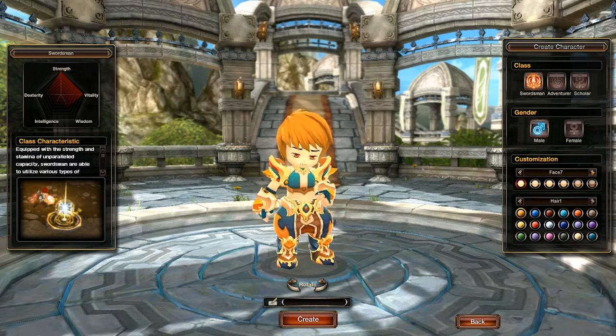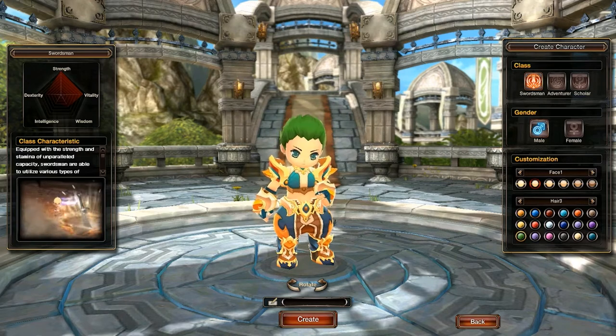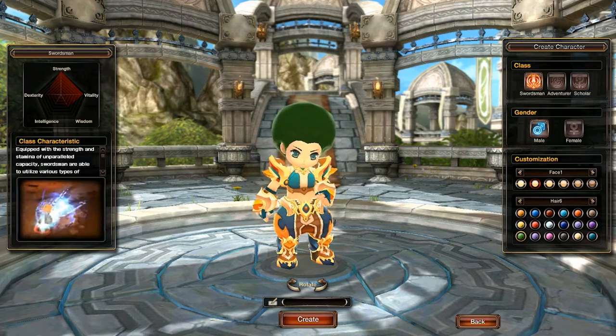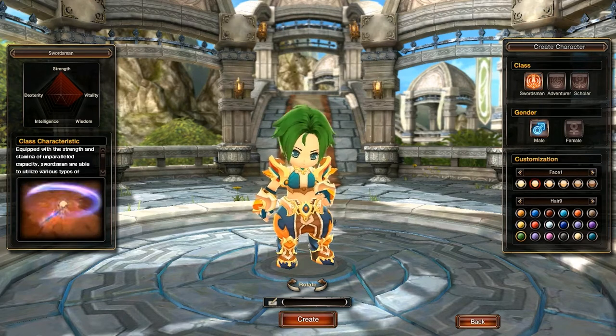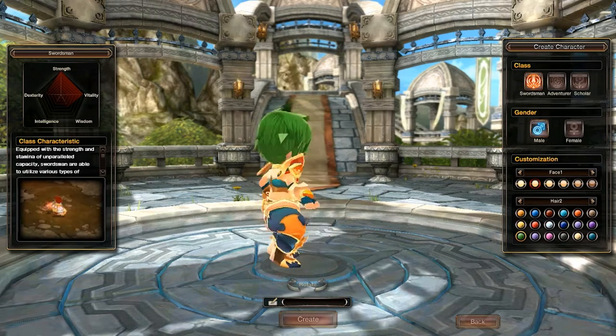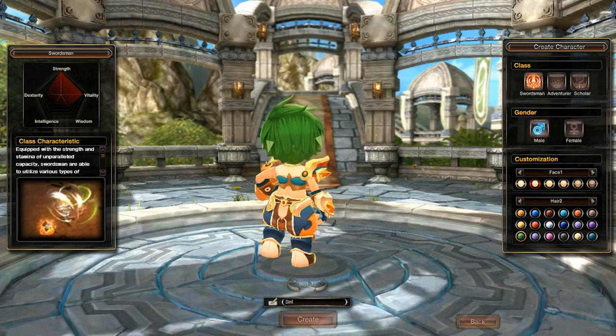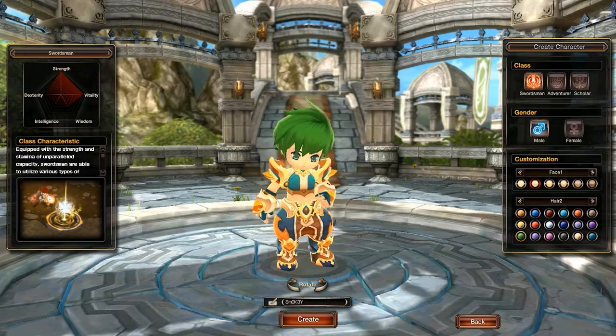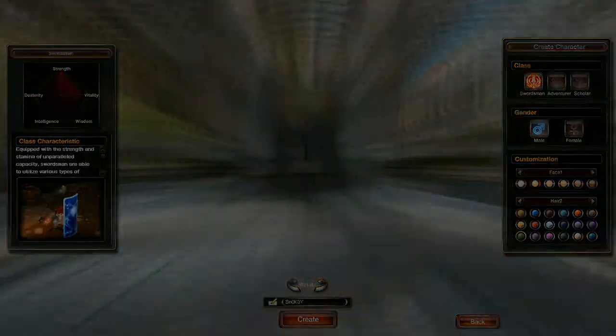Oh, das sieht süß aus. Die Haare in Grün - was für ein Haar-Typ, sieht irgendwie so weiblich aus. Na, ich glaube ich nehme den. Gut. Smoky. Und Create. Da sind wir in der Welt.